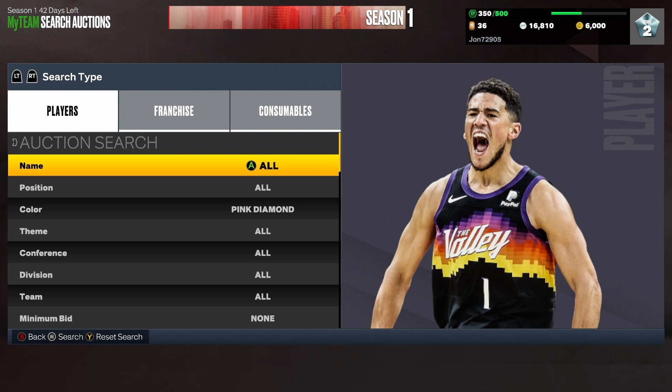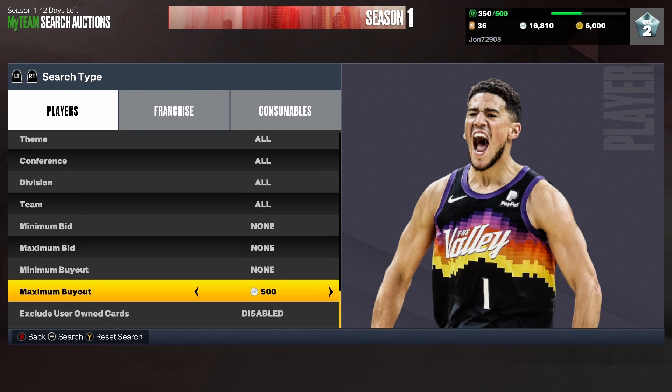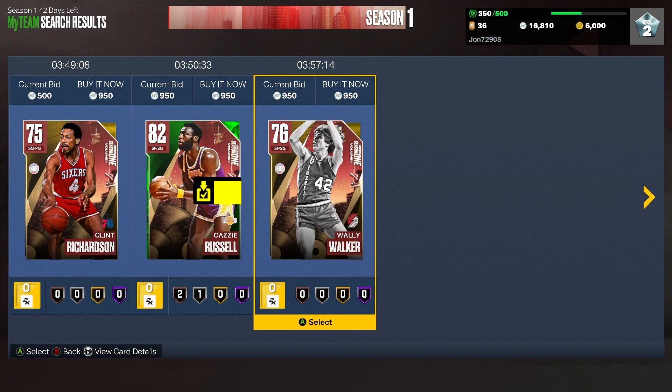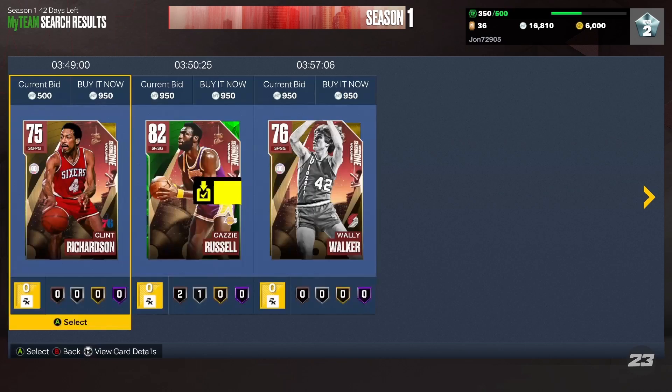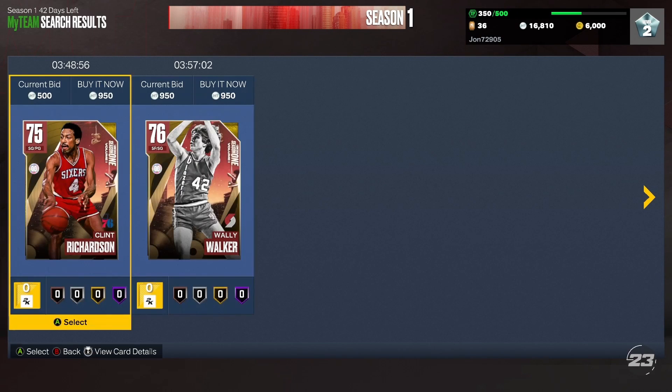There are only a few up because only a few people got the game early — it doesn't release until 12 hours from now, Eastern time. The next filter is going to be just the cheapest scroll. The cheapest cards in the game are going for about 1,000 MT, 950 MT.